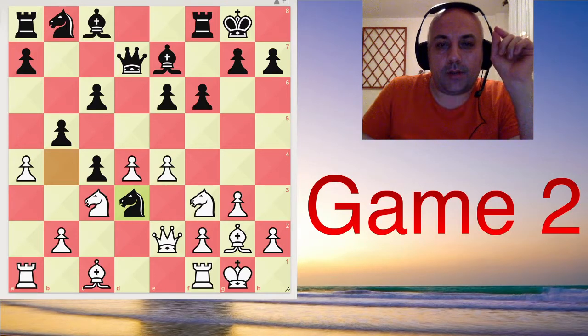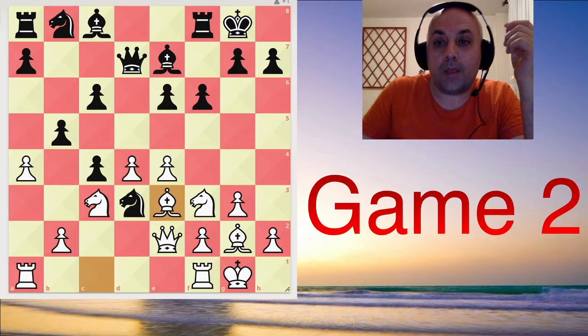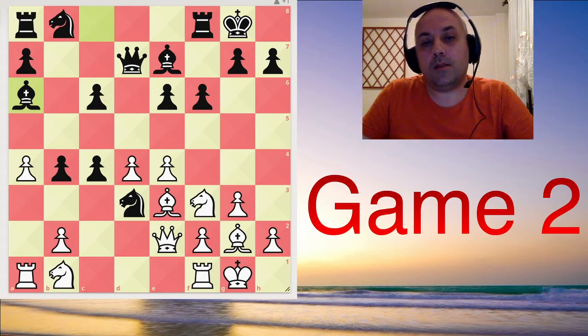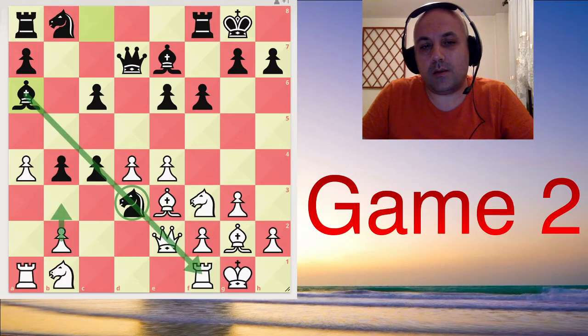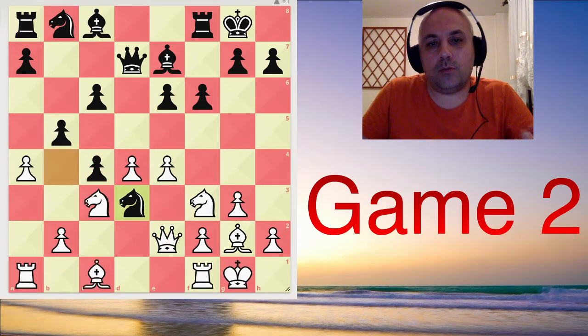There is a positional threat: b4, because that move would secure the position of this knight. Let's say white just develops with bishop e3. Then we go b4, and when the knight moves, we can go bishop a6 — and now the knight is defended with this x-ray. So these ideas don't work anymore, and this is a problem piece. This is a positional threat, and that's why Magnus has to do something about it.